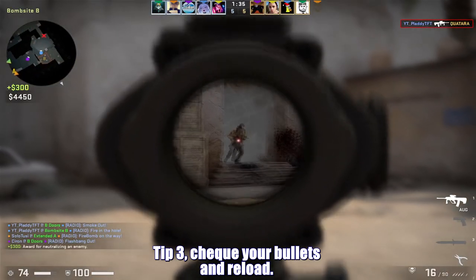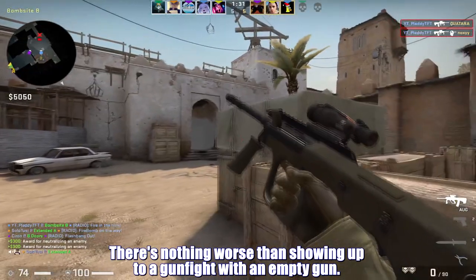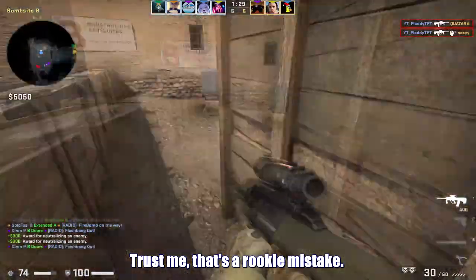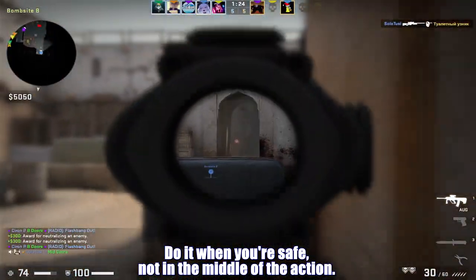Tip 3: check your bullets and reload. There's nothing worse than showing up to a gunfight with an empty gun. Trust me, that's a rookie mistake. But remember, reloading is like a bathroom break — do it when you're safe, not in the middle of the action.